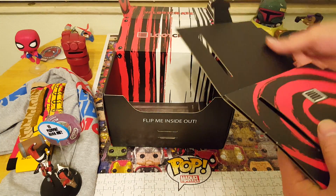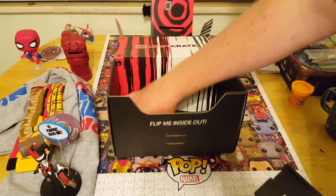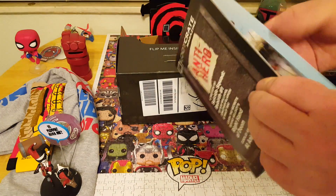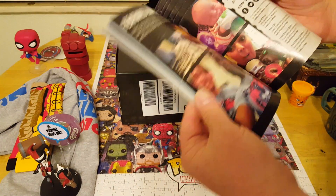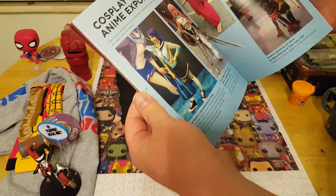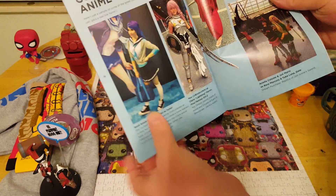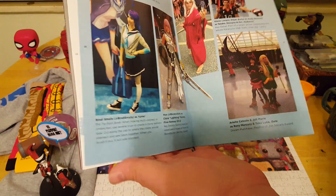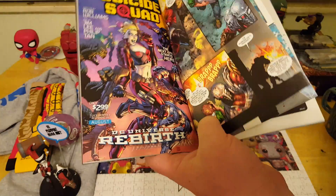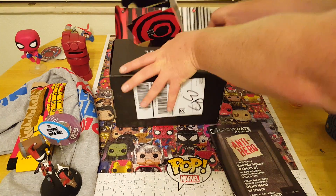This month it looks like you can set up the box like a target or something — I'm not going to flip it out right now, it's just a box in the end, but it's still kind of cool. They've been doing more to try to beef up their magazine, though it usually just tells you what's in the box. It looks like they did a cosplay of their loot anime box characters, a couple other cosplay bits, and oh — it's got a little comic in this one, cool. Anyway, that was the box for August 2016 — tell me what you think in the comments below.